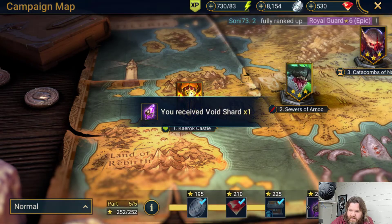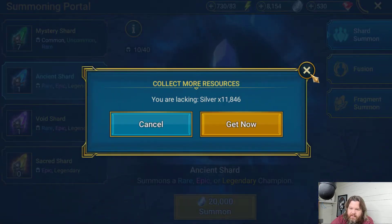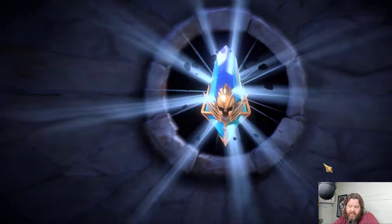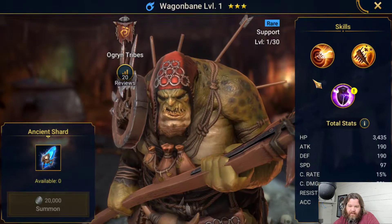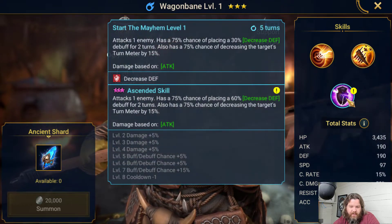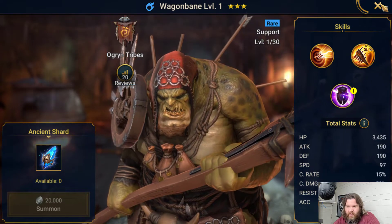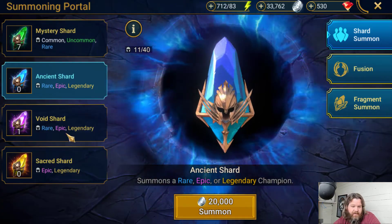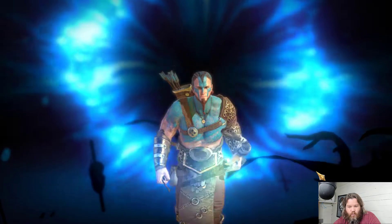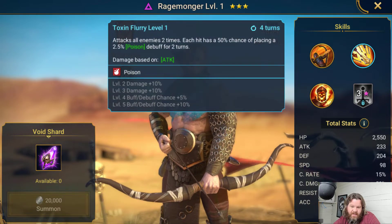Click out of that, collect our void — now we have our second void shard. We already ate our first void champion because screw that guy. Let's go ahead and open our ancient — I need silver, let me pause it and get some silver. Alright, we'll open the ancient here — see if we can't get an epic or something tasty. Nope, just regular old Wagon Bane. He might be better — decrease defense, six percent buff. Probably better than the War Priest so I might actually swap him out. Now let's crack open this void shard and see what's inside.